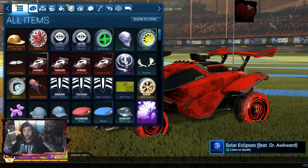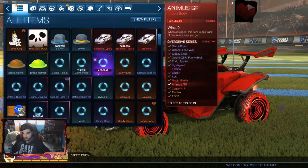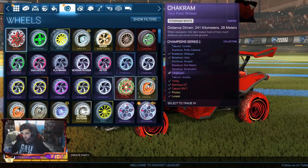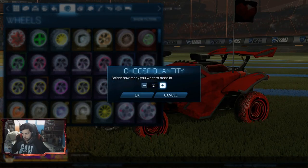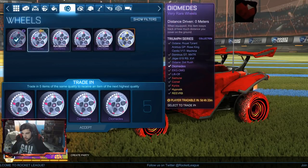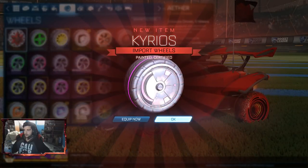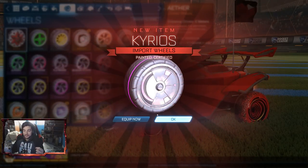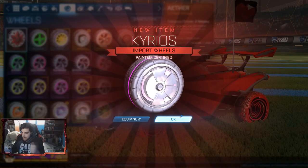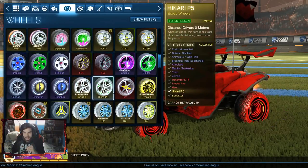So let's go to very rares to imports — we are not speeding up. It's probably easiest to find the wheels. So let's trade up four of these and do the fifth one. Holy shit — I wasn't expecting to get something so good off the bat. We got the Kairos wheels, painted and certified, which is real nice.